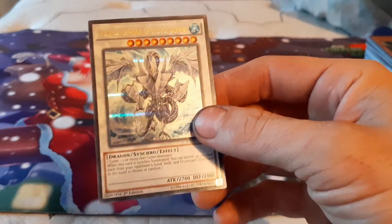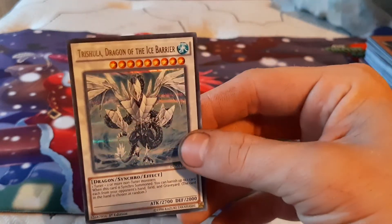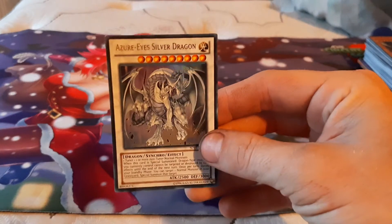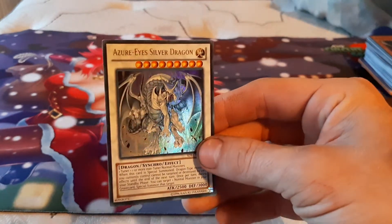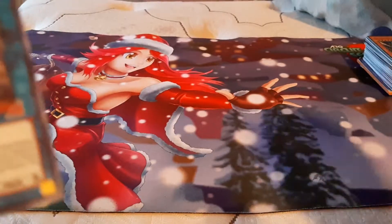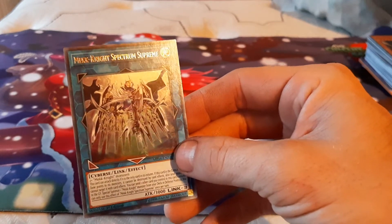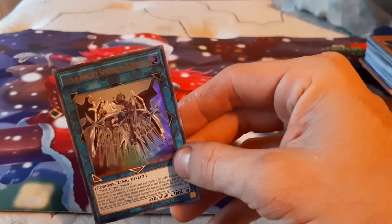We've got Shushula, Dragon of the Ice Barrier. Such a beautiful card right there. We've got one of six Azurai Silver Dragons. I forgot when we got this one. We got Mechanite Spectrum Supreme.